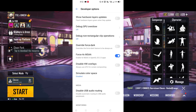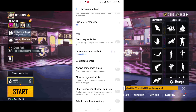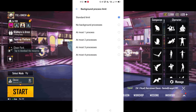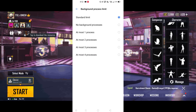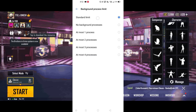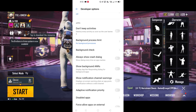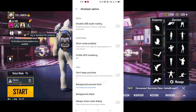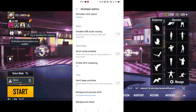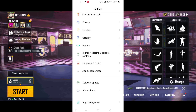You can see the graphics increase and lag reduction. You can see the other PUBG mode and other game settings. The next step is the Background Process Limit — this is the main thing here, this is the main step.